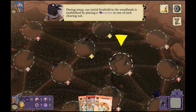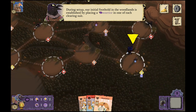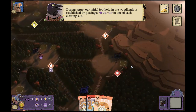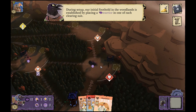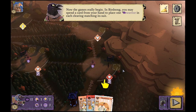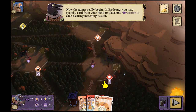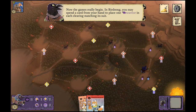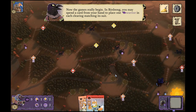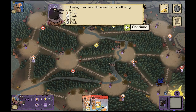I'll be putting out a strategy guide that will talk about what the best locations are for this. The tutorial tells you exactly where to put them — for instance, starting right next to the Eyrie Roost — but I don't think that's necessarily the best option. We'll get to that in the strategy guide. During your turn you spend a card from your hand to place one warrior in each clearing matching its suit, so you end up all over the board.